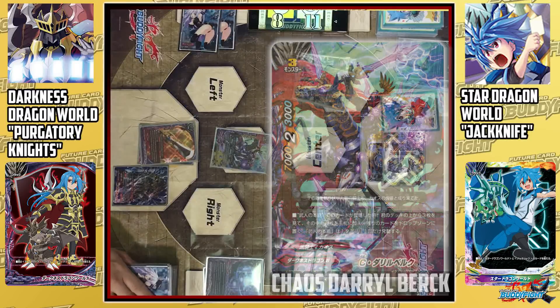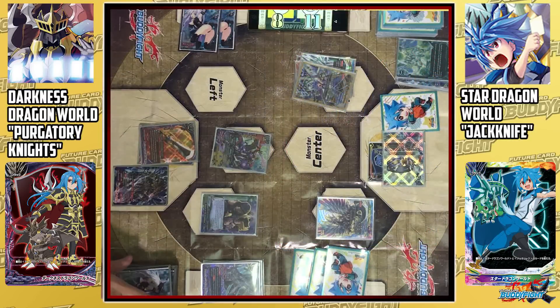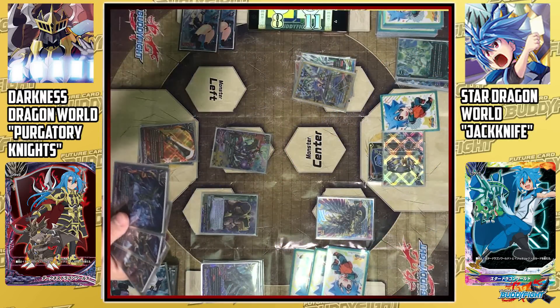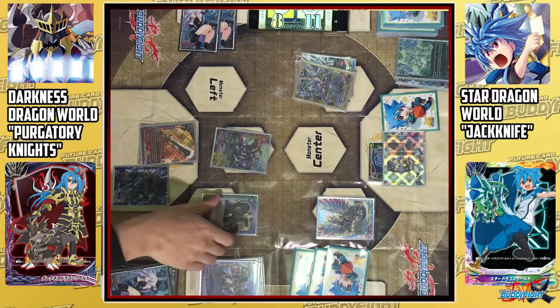I call Chaos Derivork to center. I look at the top 3 cards of my deck; I'll add 1 card to my hand and the rest goes to the drop zone. I cast Banggood of the Unrighteous — I can look at the top 3 cards of my deck and put 1 monster among them into my hand. I'll put Necropalm Dragon into my hand; the rest goes to the drop zone.